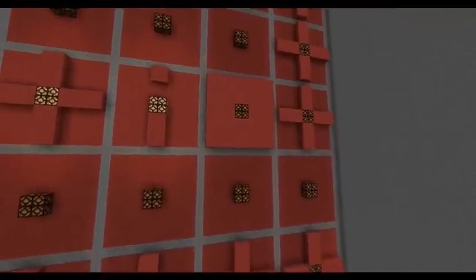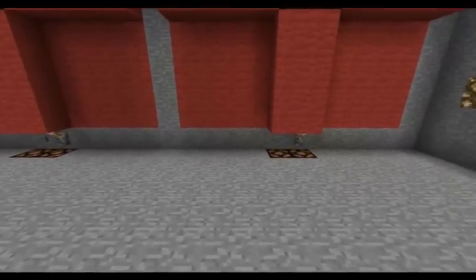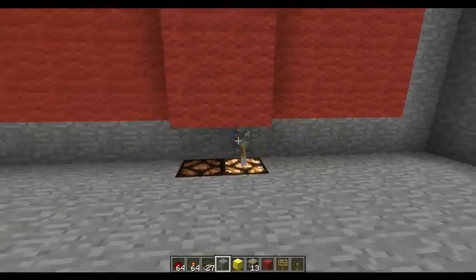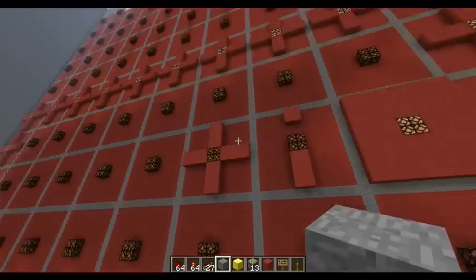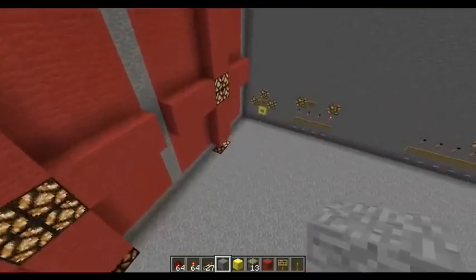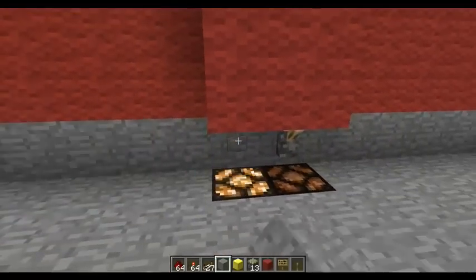I have inputs for all the cells on the bottom layer right down here, so you can turn on and off everything. And then, of course, the torch output inverts here. There's a button and a lever, so you can quickly just pulse it, or you can flip the lever and keep it on.